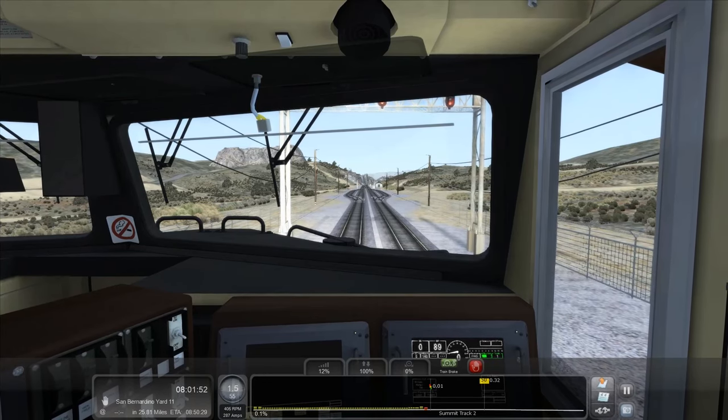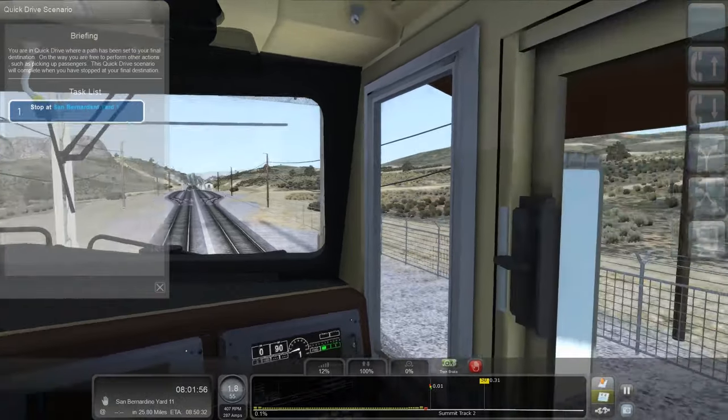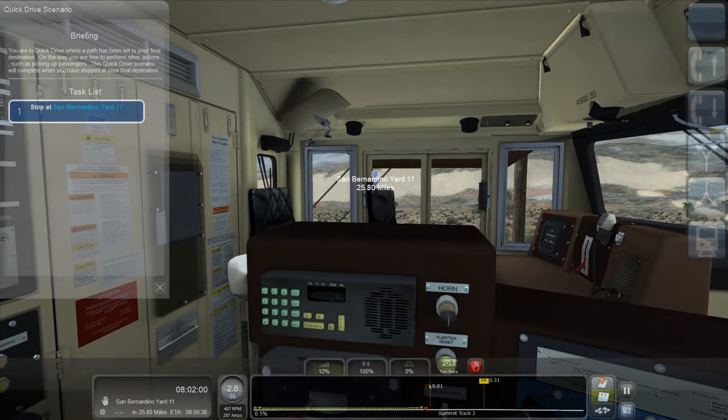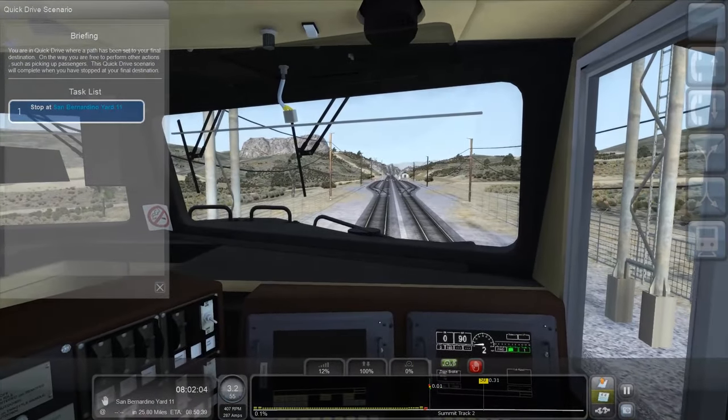This is a pretty powerful train but it's carrying a lot of weight. It's about 25 miles to San Bernardino — all the way over there. We've got to go down this lovely scenic pass.